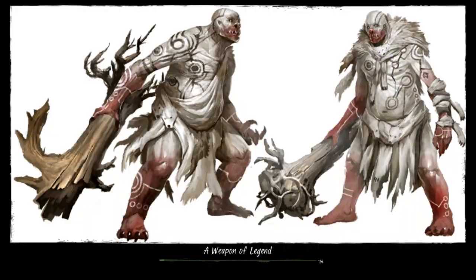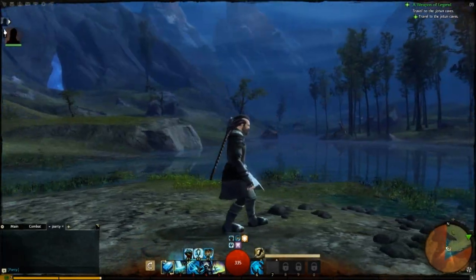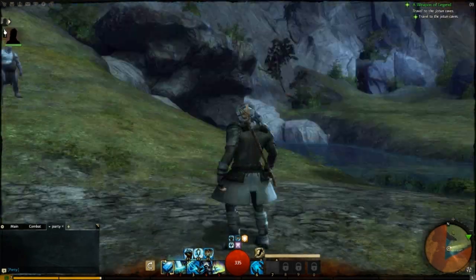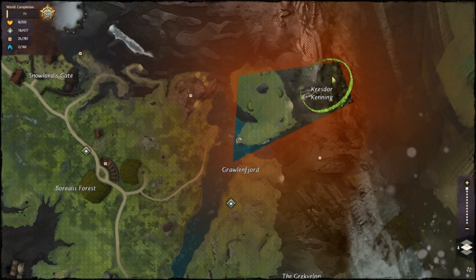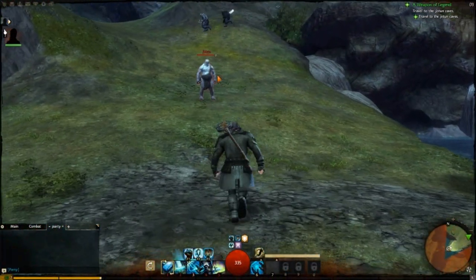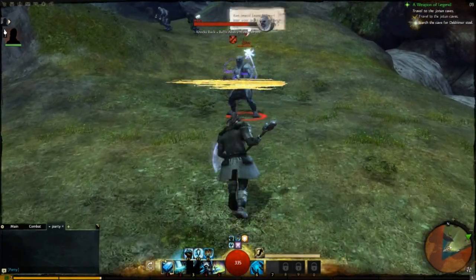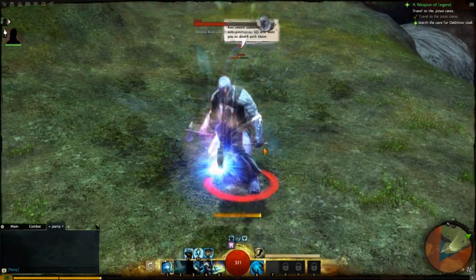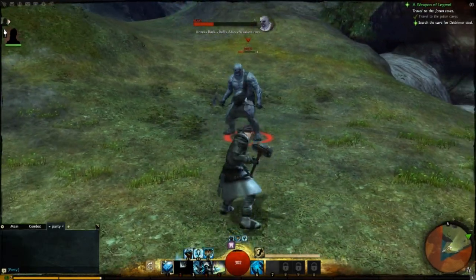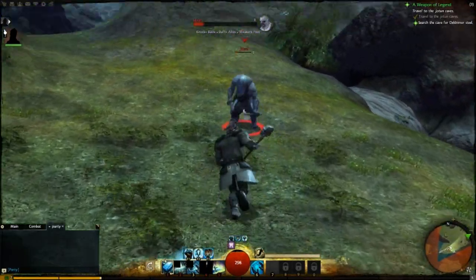Nice loading screen — it shows me two Jotun. There I am, didn't take too long. This is one of those private instances; in fact, this is the only area I can walk in. The red outline shows me the exit. So let's start. I'm already level seven and these guys are level four, so it's not too big of a problem. Come here, you bugger!